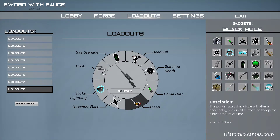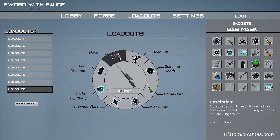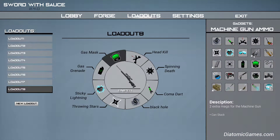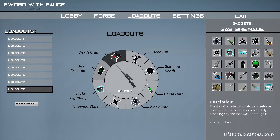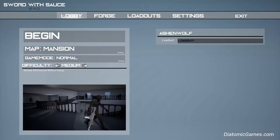Instead of clean, I'll use the black hole because I love that. Instead of the hook, how about gas grenade and gas mask, which is almost the exact same as my first loadout. Actually, I'll change it up a bit more then. The deathcrab — yeah, I'll use the deathcrab instead. Let's just use ice. So I have my loadout.